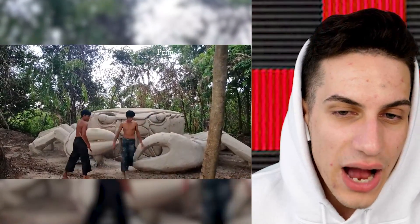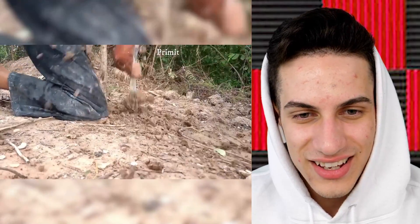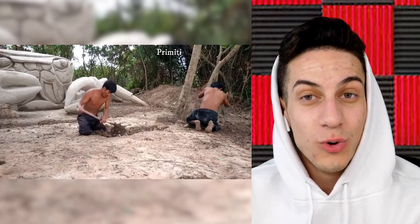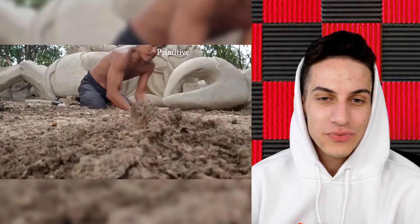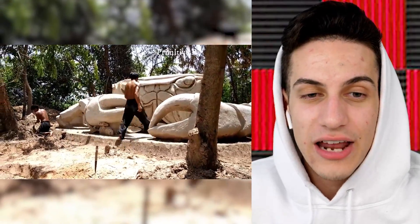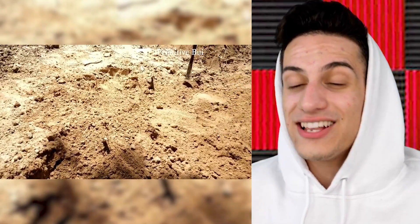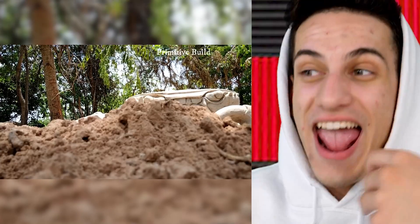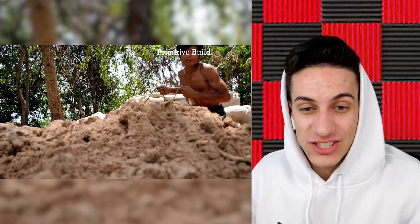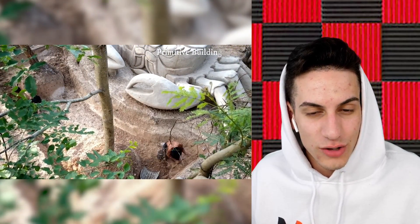I wonder what else they could add — I see some flowers. Oh, are those the eyes? Look at the eyes, that's awesome! Wait, they're digging more stuff out — I think they're actually working on the pool now. A swimming pool for the actual crab, or anyone who lives there. They could hollow it out inside and put a bed in there. They've got baskets to remove the dirt, tossing it out and going back — it's definitely a hassle, takes a lot of hours.